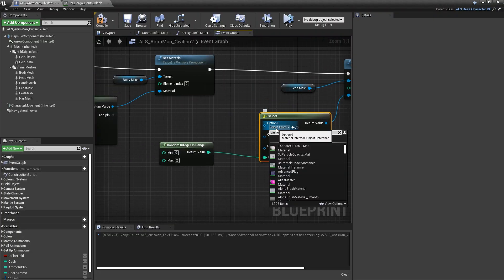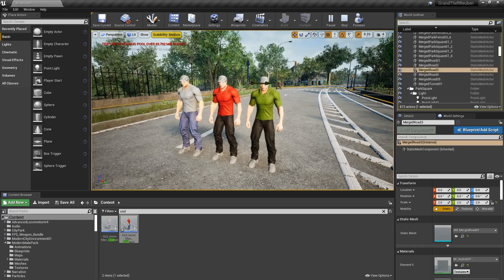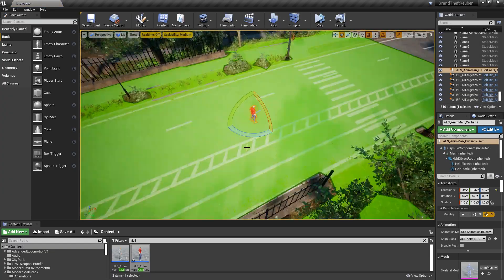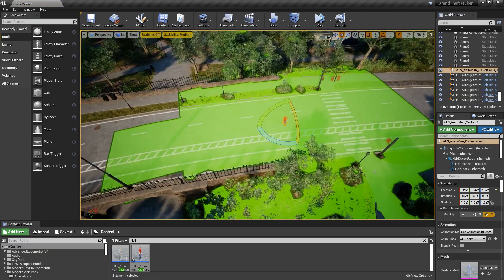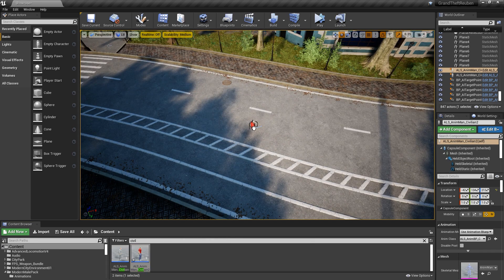I added a little bit of randomization by mapping a random number to a random clothing piece — super basic but it worked pretty well. Another huge problem was that with the 200-acre world, generating navigation for the entire world was way too slow, so I optimized this by only generating navigation around the actual character itself.